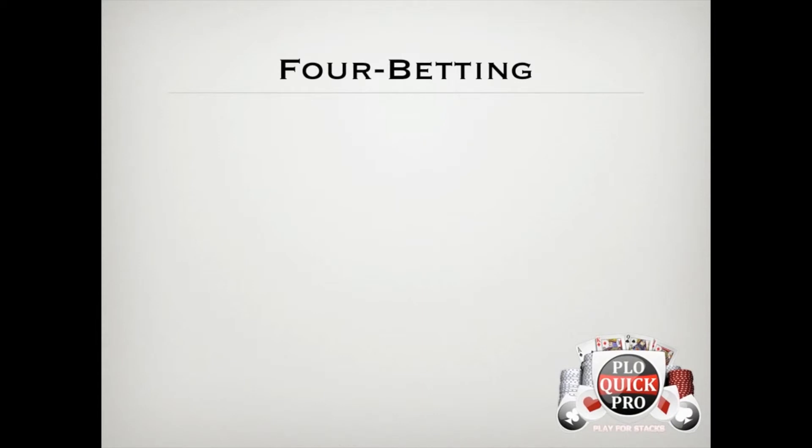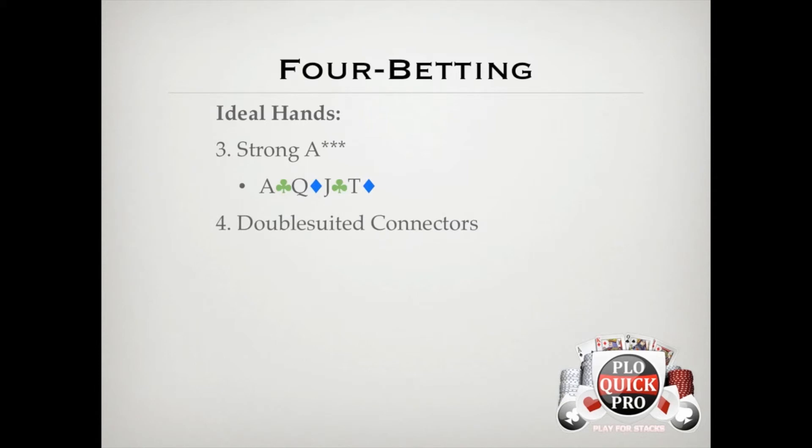The third category of hands that are ideal to 4-bet an aggressive 3-bettor are strong ace-high hands. These hands don't necessarily have an equity edge against the same 8 and 12% 3-betting ranges, but they can be profitable 4-bets for two reasons. First, it can force your opponent to make a mistake, because against someone who's going to 3-bet and fold to a 4-bet with hands like single or even double suited kings, 4-betting with a slight equity disadvantage is profitable because the money we win when he incorrectly folds significantly outweighs the loss when he calls or gets his stack in. The last category of hands to 4-bet light with are double suited connectors, and they're mainly profitable 4-bets for the same reasons the strong ace-high rundowns were.